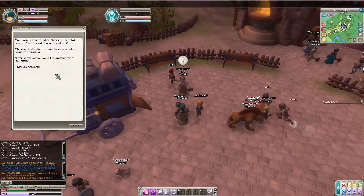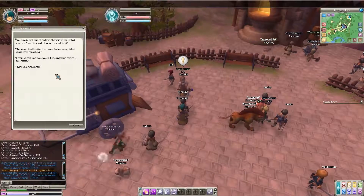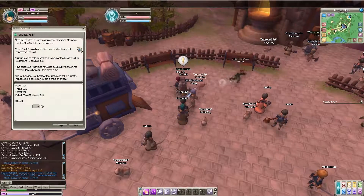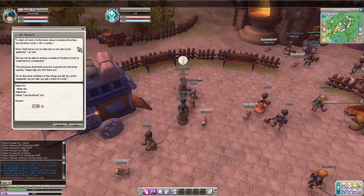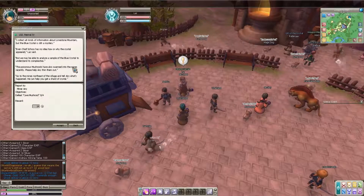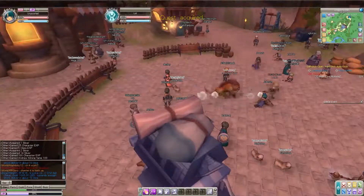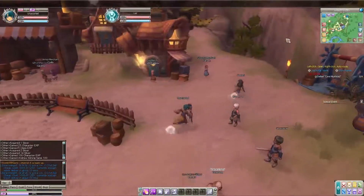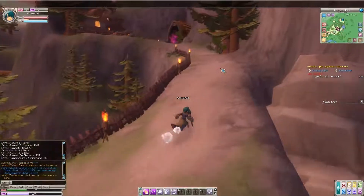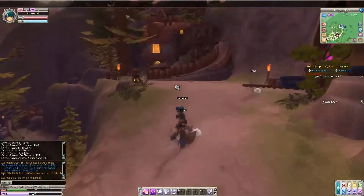'How did you do it in such a short time? The miners tried to drive them away but always failed — you're really something.' Now, there are also mushroom-roids swarming the mines recently. Head northeast to the mines and tell Aria what's happened — he can help get a shard of the crystal. I love the puff of smoke effects. The graphics are pretty nice — cartoony-ish but overall quite polished for a beta. Frame rate is good, no tearing at all.